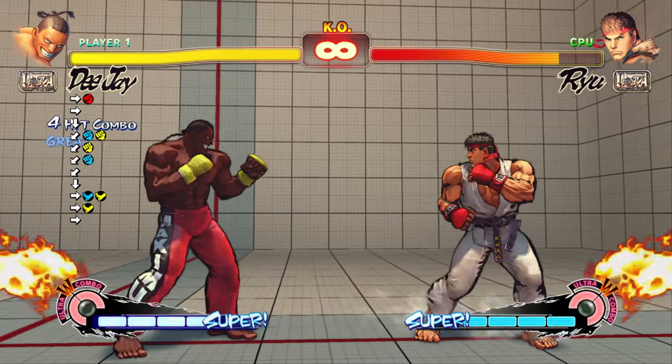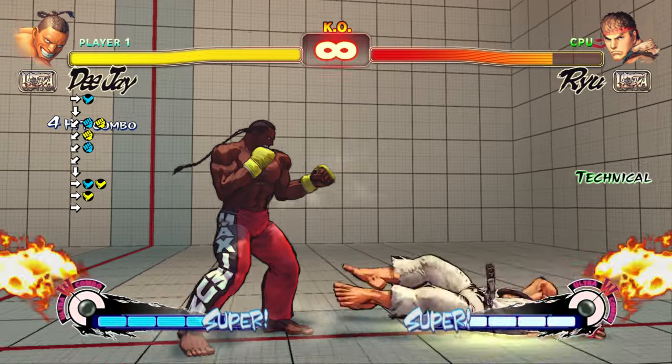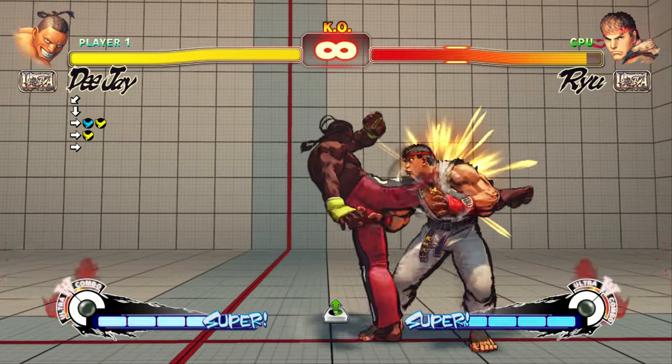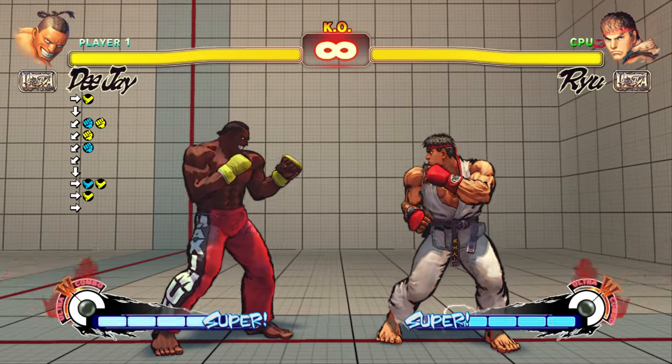DJ's close medium kick chargeless starter is his most consistent chargeless starter. It only contains one one-frame link, and the medium kick to jab gives you time to mentally prepare to confirm the combo. It only does 10 less damage than the previous combo.